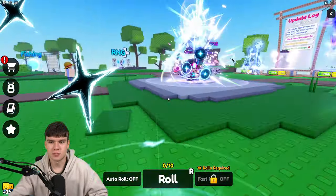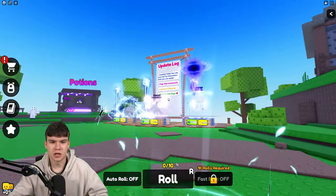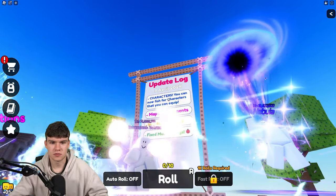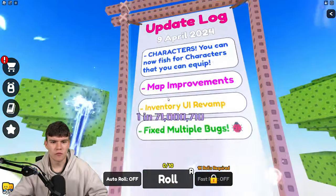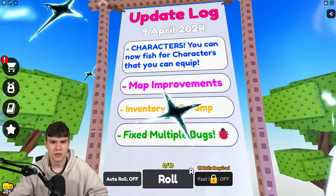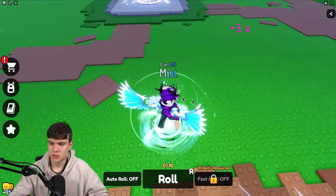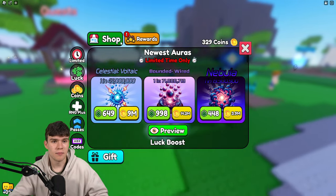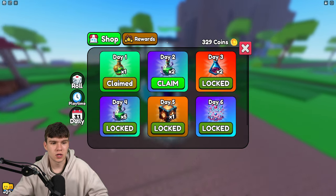I don't think I'm in a new server just yet, because I'm still seeing the old one over here. This update log brings characters — faithful characters that you can equip. They must have just recently updated; I'll probably be put into a new server pretty soon.